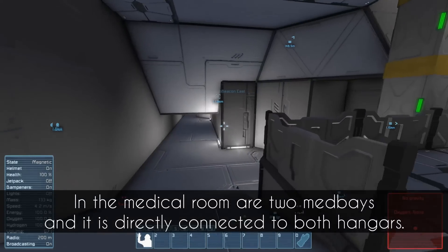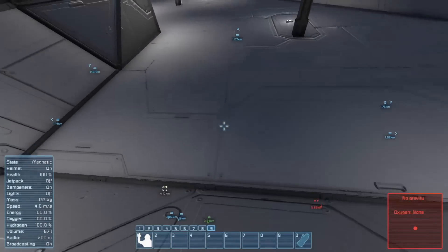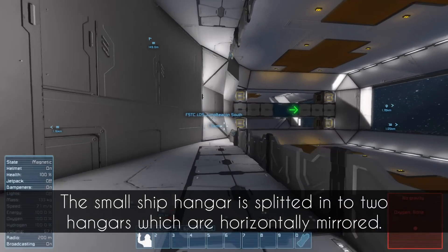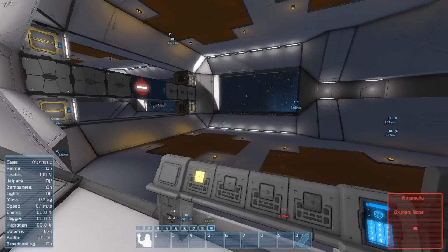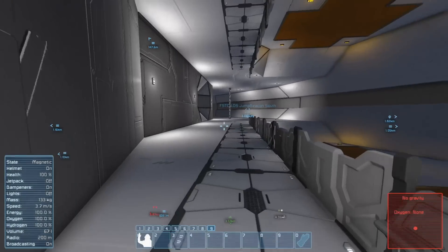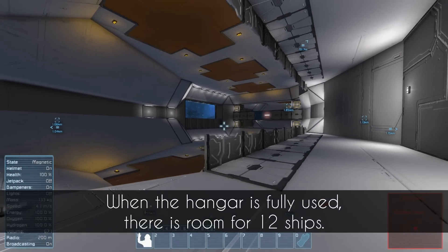In the medical room are two med-bays and it is directly connected to both hangars. The small ship hangar is split into two hangars which are horizontally mirrored. When the hangar is fully used, there is room for 12 ships.